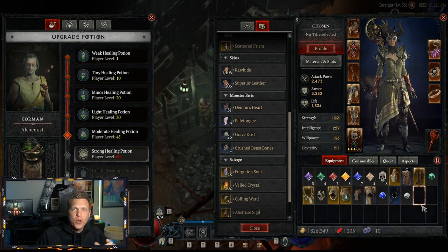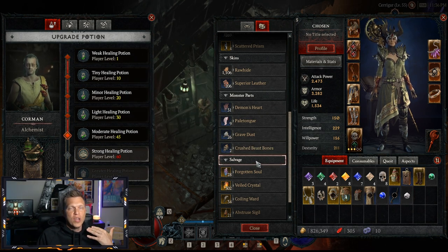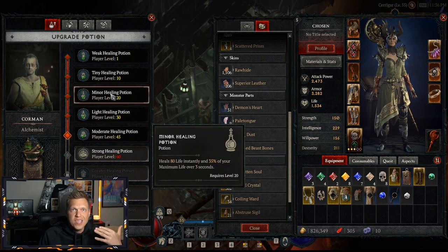Hey, what's up, this is Chosen and this is going to be a quick Diablo 4 video about a problem around upgrading your healing potion that I'm seeing be a lot more common than I thought it would be. It happened to two out of the four people in my group and I'm seeing a lot of people talking about it on Discord. A lot of people are getting stuck and bottlenecked by these crushed beast bones, which got me stuck at a level 20 healing potion up until level 55.